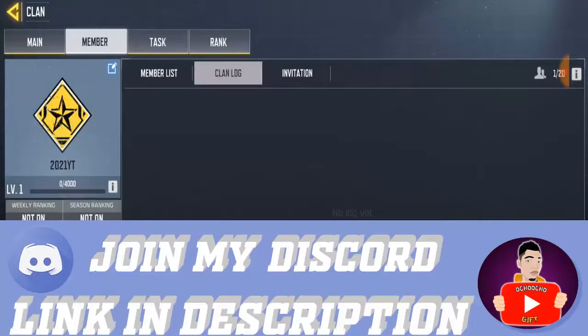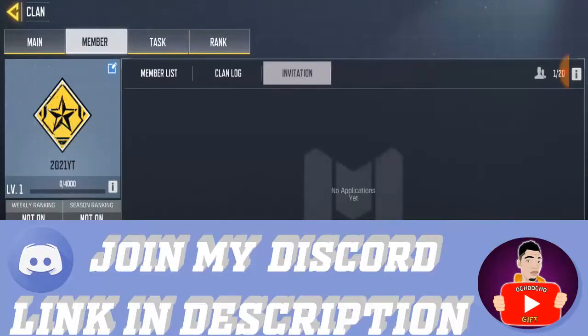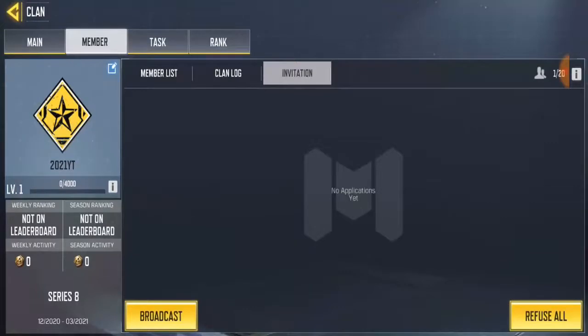The clan log doesn't show the clan log messages directly. Now you're gonna see the invitation section — that's where you accept or refuse any person that wants to join your clan. To do the clan broker, look at the bottom left corner of your screen and you're gonna see 'Broadcast' down there. Click on it.